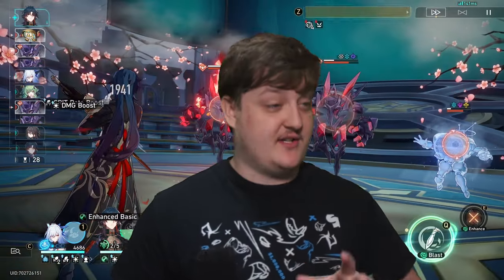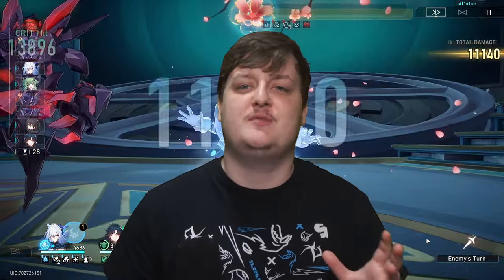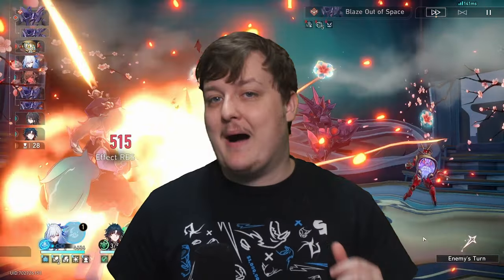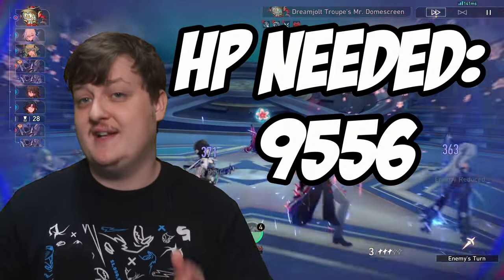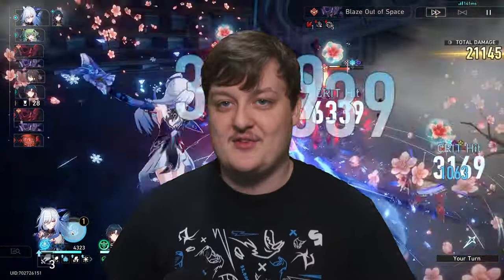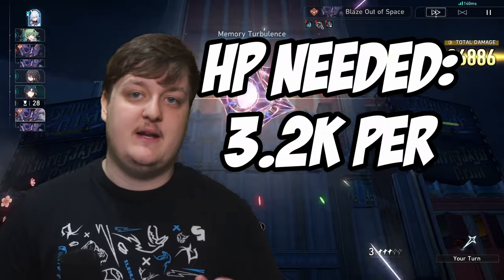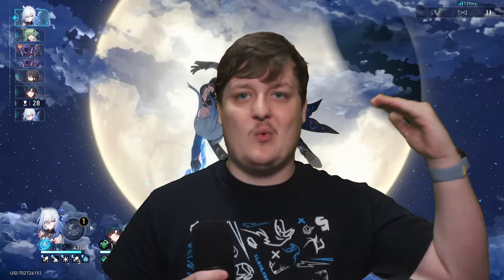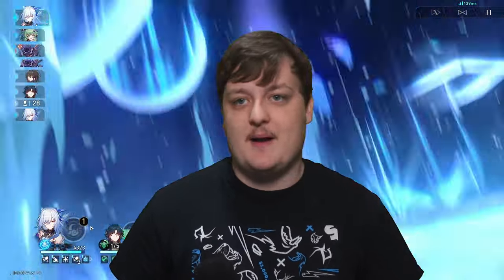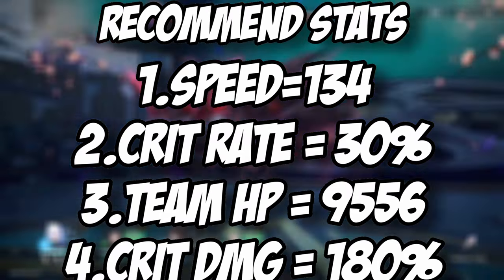Her kit does revolve around the rest of your team's HP. You need a combined HP for the other three characters of 9,556. If you reach this threshold, you're good to go — running a Blade with around 10k HP gets you there. This is a minimum of about 3.2k HP per character on average, and if one has more, it requires less from the others.